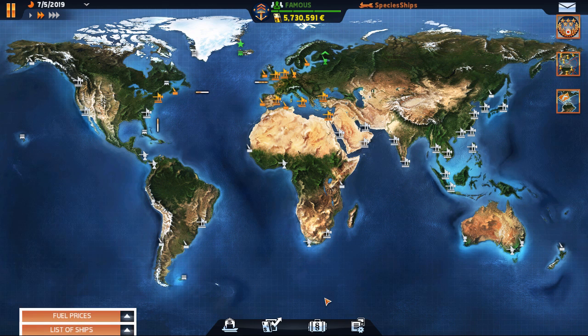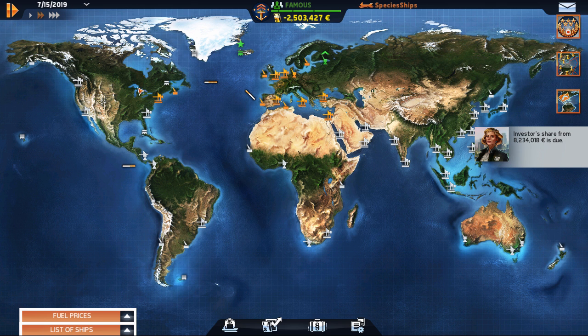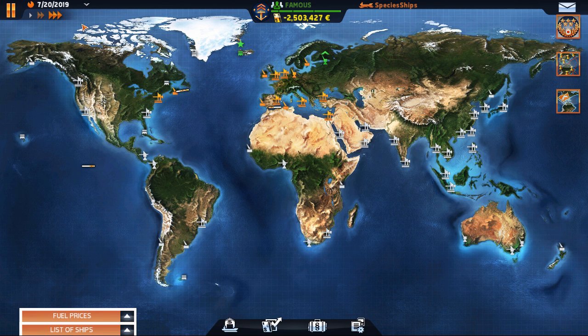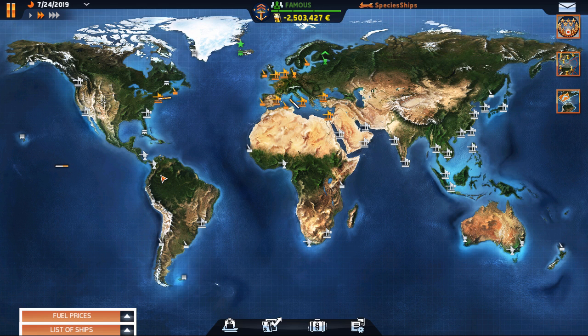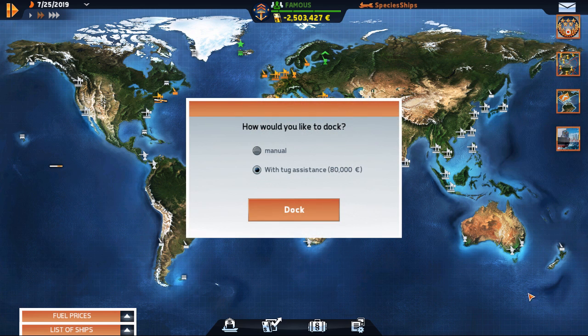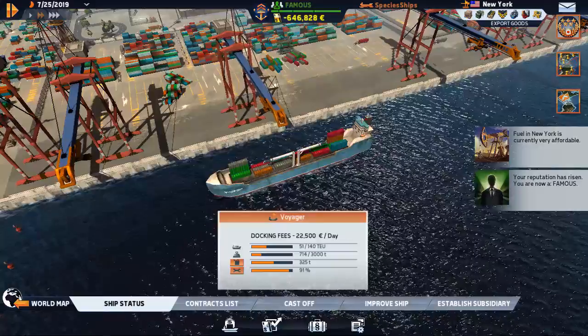Everybody is in an en-route situation at the moment. The Voyager is docking in New York - we made 1.5 million off of that. Yikes, not quite as much as one might like. We do still have a contract to Canada.